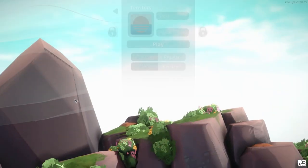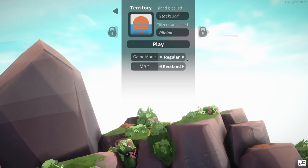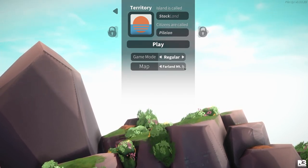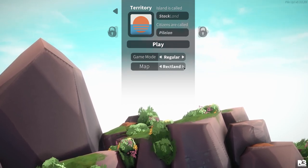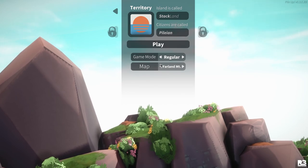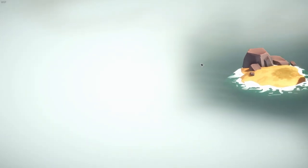I mean it's easier to show you. I have played it a little bit. You do have two modes - I've only ever done the regular. And we do have a couple of maps. I've tried the Reclang, which is basically just a square island. Let's try the mountain, let's shake things up a bit and see what the mountain gives us.